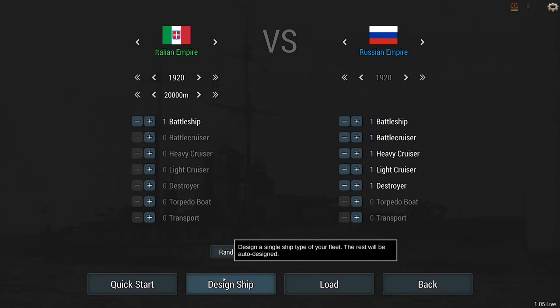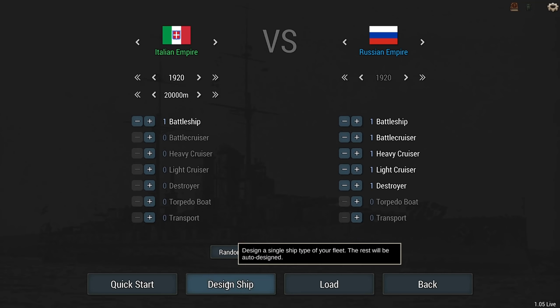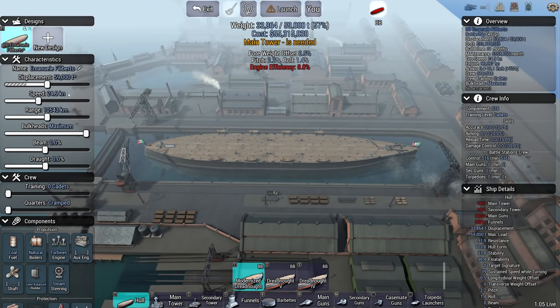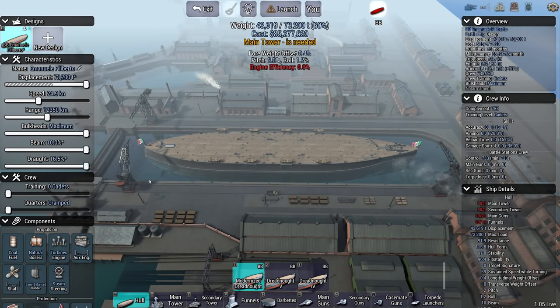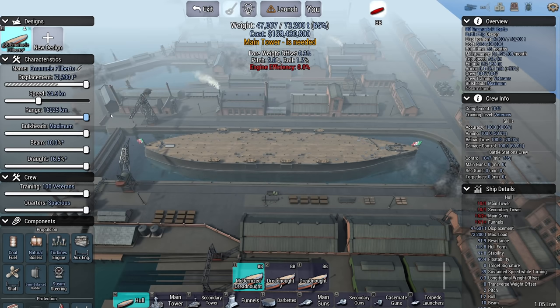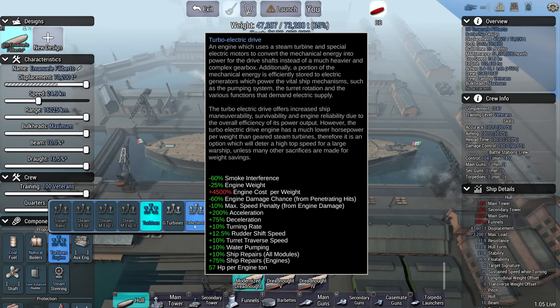Time to start designing. A ship that is 1920, Italians, as expensive as possible. I've set the range to 20,000. I think we're going to revisit this menu and adjust the enemy, because right now I don't know what I'm supposed to set there. Let's go with the big ship, the wide ship, big draft, big beam, extremely highly trained crew. It must have maximum range. Going with a high speed is going to get you a really expensive ship. I have access to the turbo electric drive.